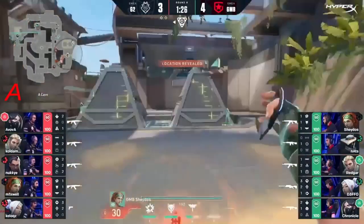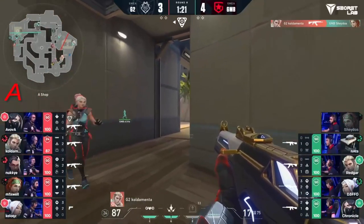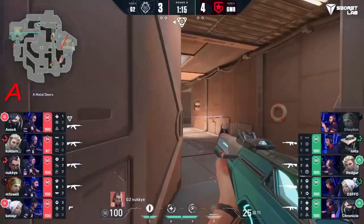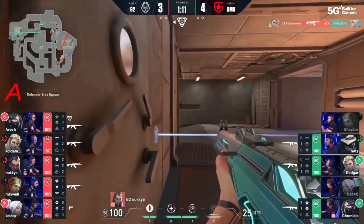Nats shuts it — catches him, no flash. In fact, Nats comes around — he knows now they're going for the orb. Unfortunately it was Kellogg's able to dash away, Coldementa covering. They've got their orb, but they've also got a pick to start the round off — that is fantastic for G2.